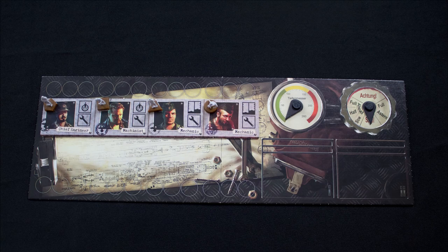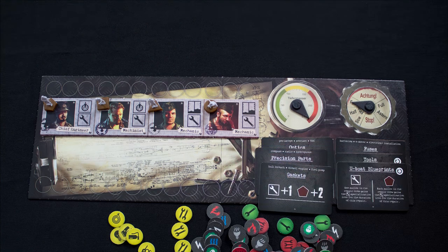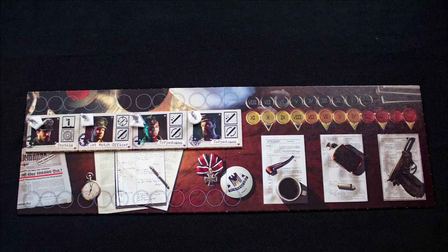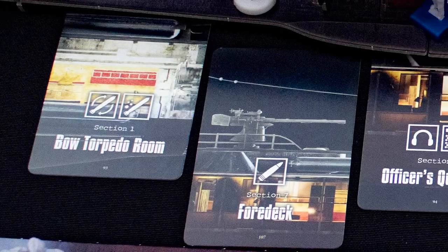The engineer controls the brown figures and the ship's depth and speed. They also monitor the ship's status with regard to damage and repairs, and manage the tools and toolkits. If things get bad, they also have to solve a puzzle in real time to fix the ship. The captain controls the white figures and tracks actions and morale, revealing morale cards when needed. They also have a hand of special orders. There are eight locations on the ship, each tied to different actions - crew have to be in the right place to take orders.